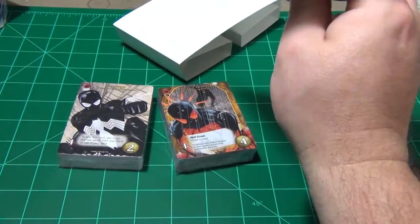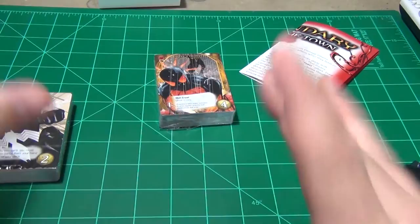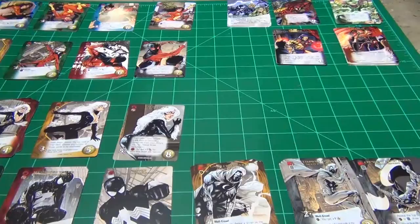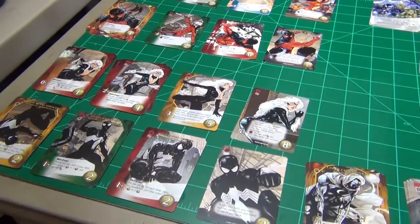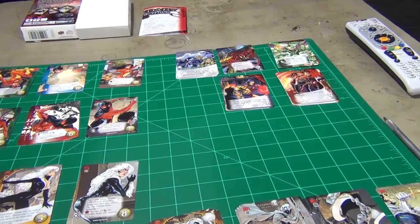There are some new keywords here — wall crawl, feast, Mysterio — and some card clarifications on the back, then the contents and some credits. It doesn't look too complicated once you get the base game and understand those rules. I'm gonna open these packs up and sort them off camera. So I've got the cards open all the way down — you're gonna get five new heroes, two new masterminds, some new schemes, and two new villain groups.